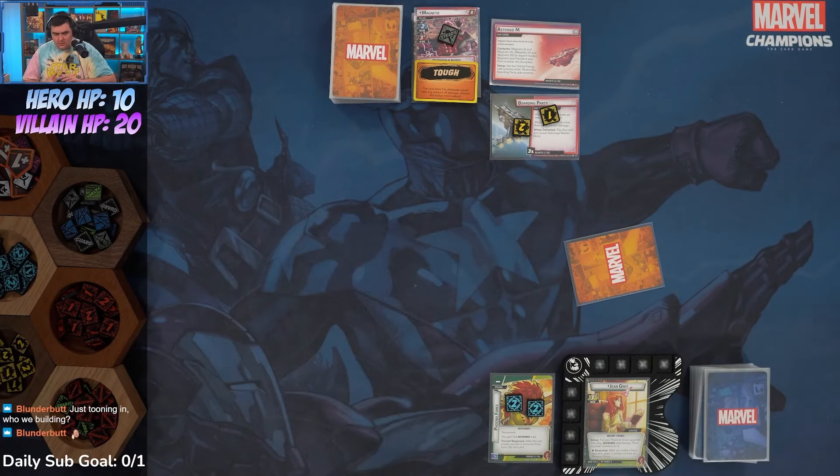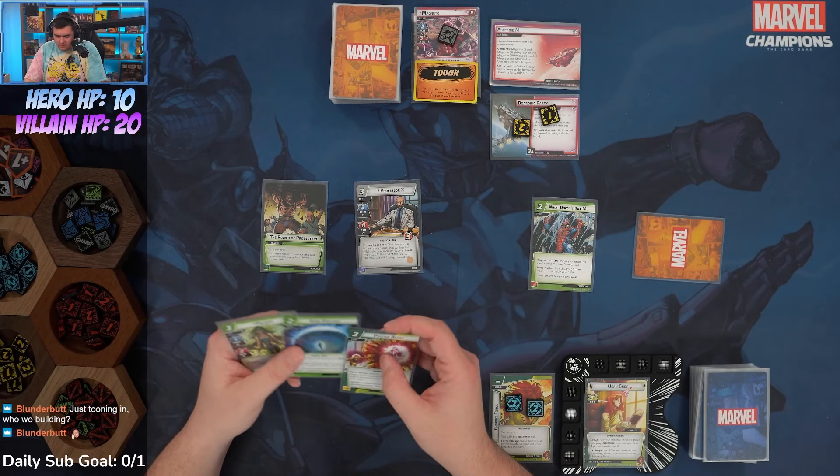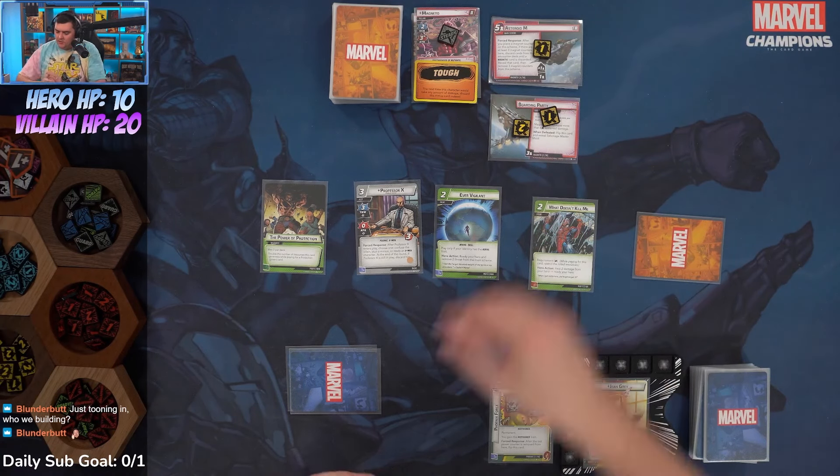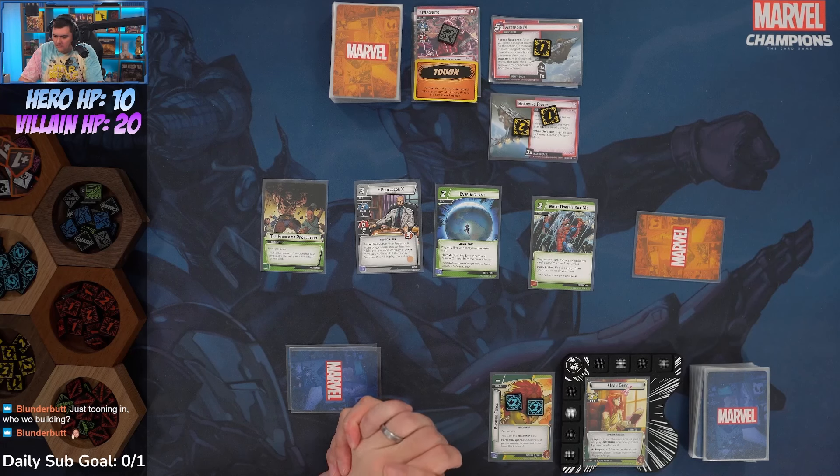Jean starts with six cards. We got Power Protection and Professor X. We'll mulligan What Doesn't Kill Me and Ever Vigilant. The main scheme comes in with one, and after placing a magnet counter if there are three or more you discard cards until you get a magnet card, then remove three magnet counters. We scheme out at five. I like Phoenix a lot, though she is my least favorite of the X-Men pack and also my least played.